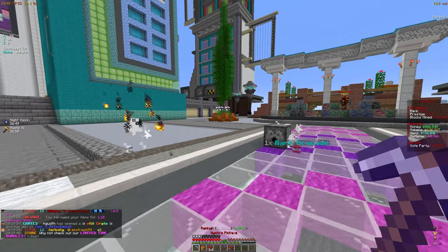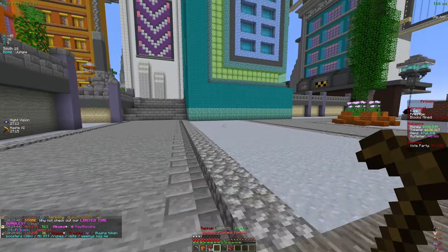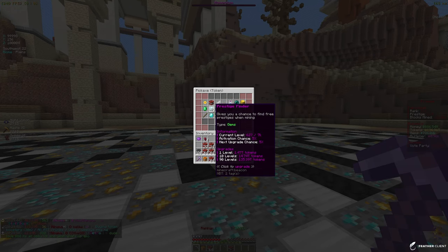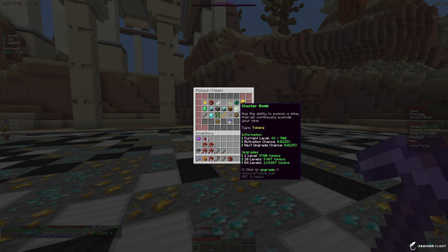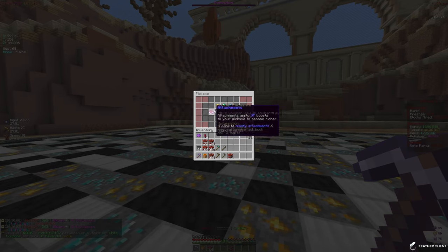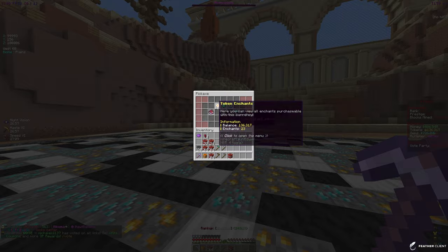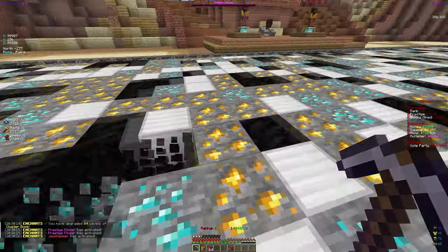We have around 140 trillion tokens, so let's go to our mine. As I mentioned at the beginning, we are going to be leveling up our Zeus and Cluster Bomb enchants. Right now one level of Cluster Bomb costs about 870 billion, and Zeus costs 9.5 trillion per level — we can get six levels. For Cluster Bomb we can actually get 84 levels, so let's go ahead and put 84 levels straight into that.